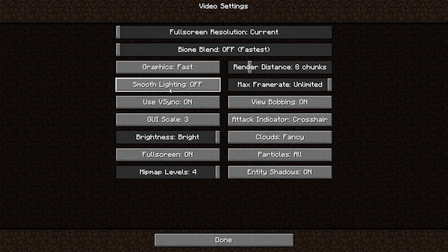Use V-sync — let me quickly tell you what V-sync is. The laptop I'm using right now has a 60 Hz screen, and if you turn V-sync on it will cap the frame rate limit to the maximum refresh rate of your monitor. That's why always turn V-sync off. GUI scale does not matter — it will just change the size of the interface, which depends on user preference.